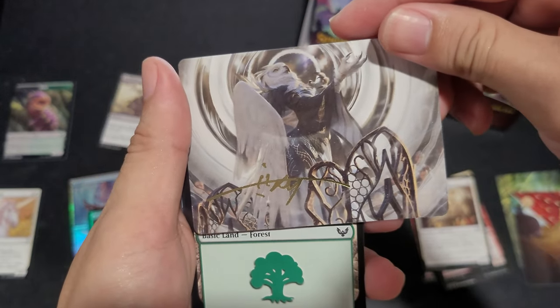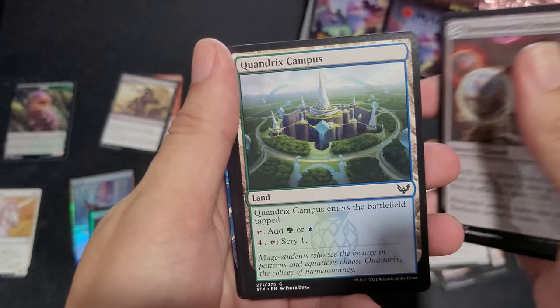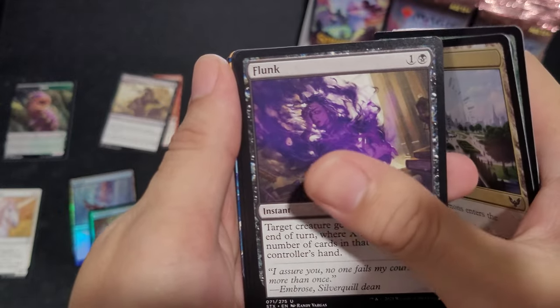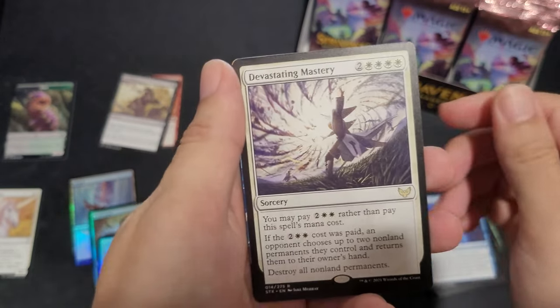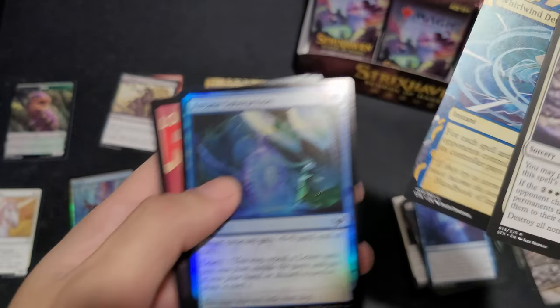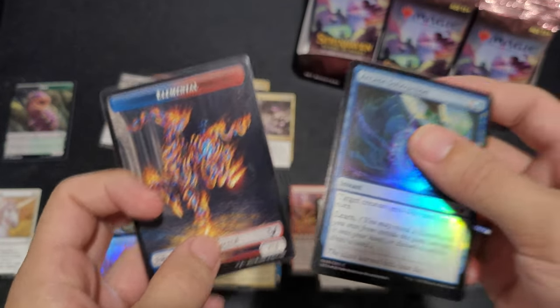Here's our signature card. Force, Environmental Science, Quandrix Campus, Archway Commons, Flunk, Test of Talents. Devastating Memory for our Rare, Warwind Denial, Arcane Subtraction, and an Elemental Token.